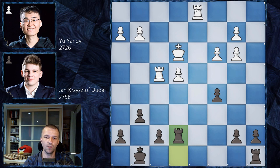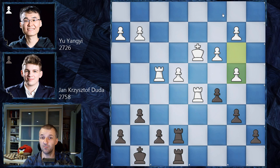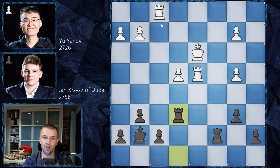Rook e7 by Duda, preventing white from reaching the seventh rank — the main idea for white. Rook d5 attacks the c5 pawn, we have b6, and king d3 centralizing the king. Rook a to e8, putting more pressure, and now b4 — Yu Yangyi decided to mess up his pawn structure but gained some attacking chances on open files. C takes on b4, c takes on b4, king g7, and Yu Yangyi plays rook d4.